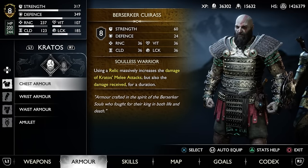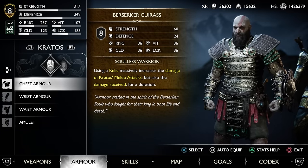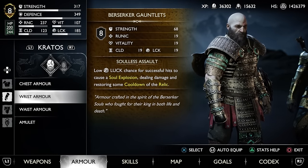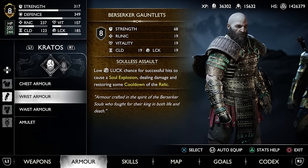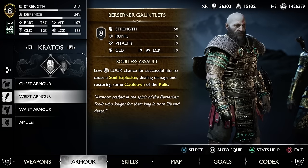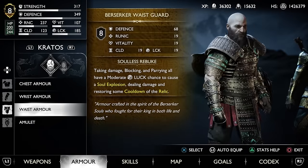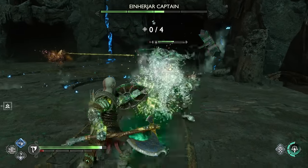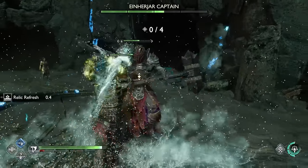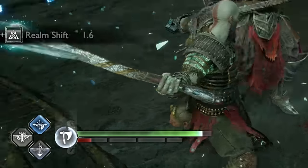The chest piece gives you the Soulless Warrior whenever you use a relic — it massively increases your melee damage at the cost of receiving more damage yourself. The wrist and the waist deal with cooldown restoration: the wrist has a low luck chance for hits to cause a soul explosion, which deals damage and restores a portion of your relic cooldown. The waist has pretty much the same effect, except it triggers when blocking, parrying, or taking damage, and the chance is a bit higher.